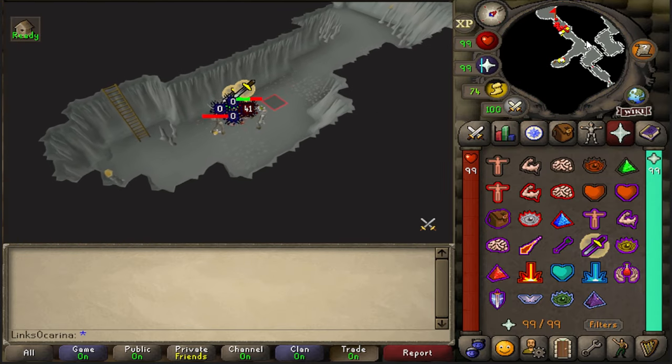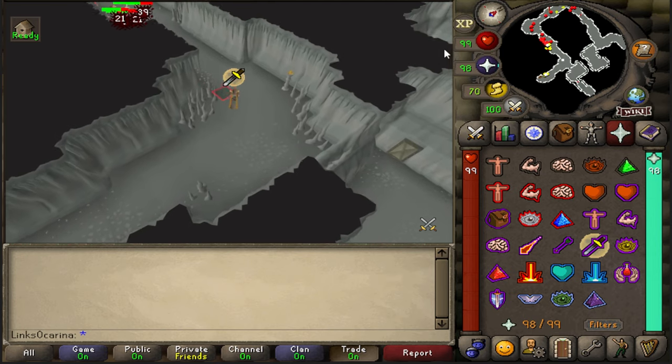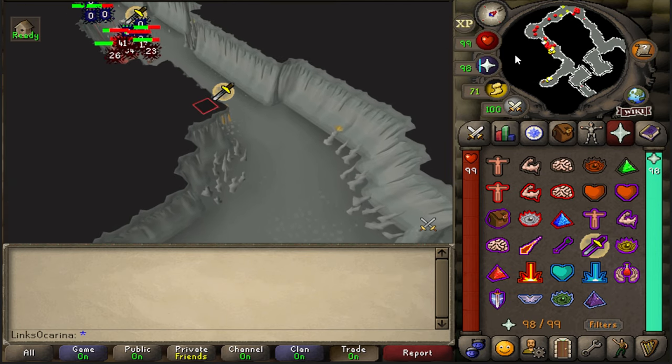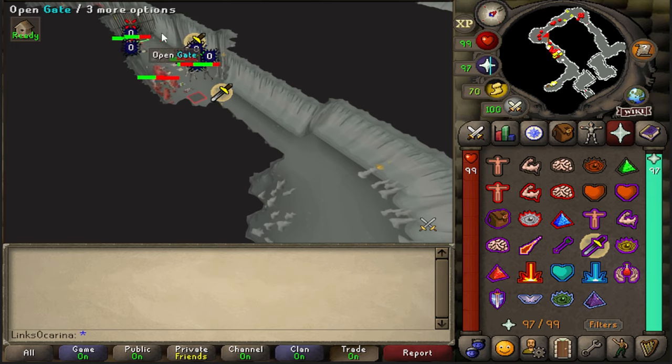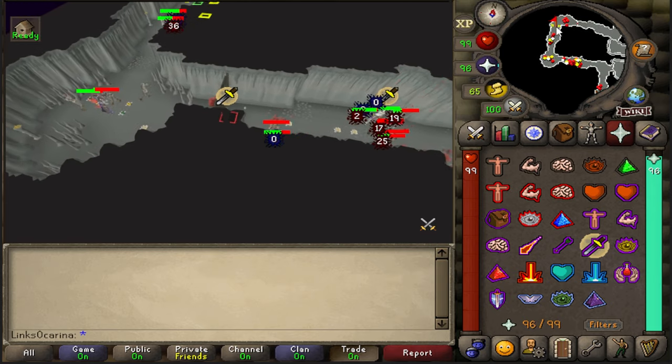Once inside, the best spot to kill the armored zombies is in the northwest. It's super busy here at the moment so you will struggle to get a spot, but if you can get the northwest then you want to do it because I've marked some really useful tiles for barraging, which is the quickest way to kill them.